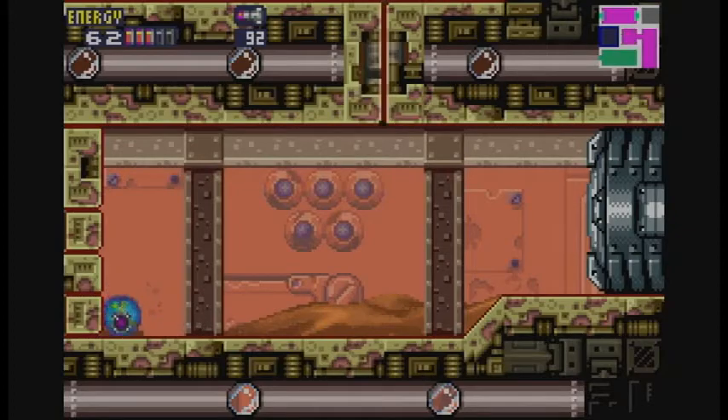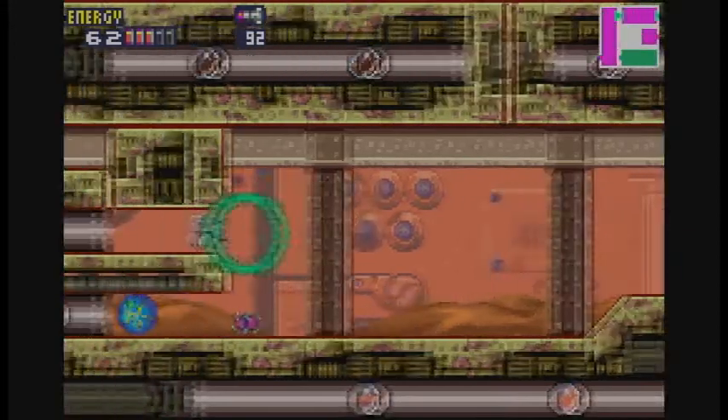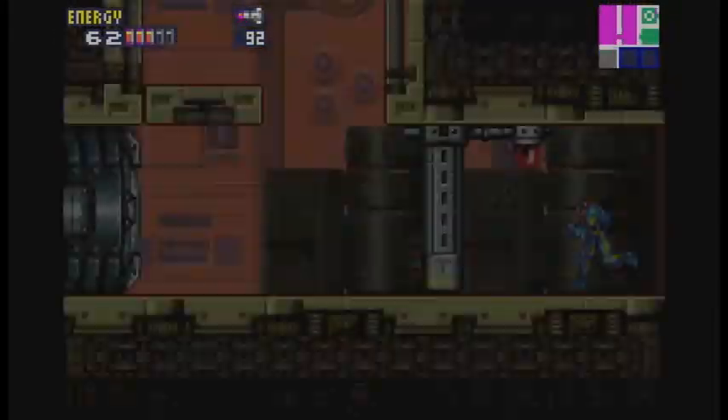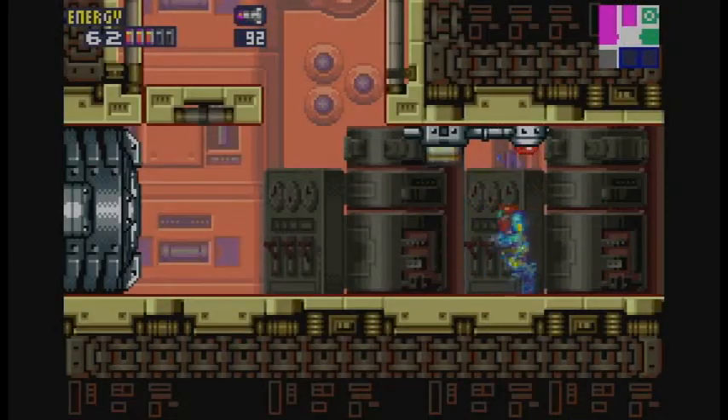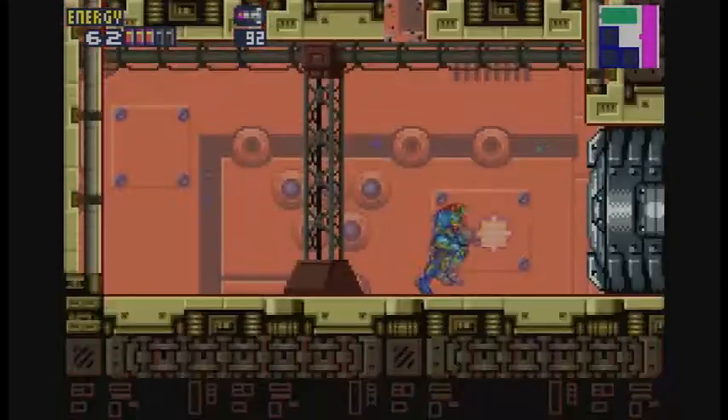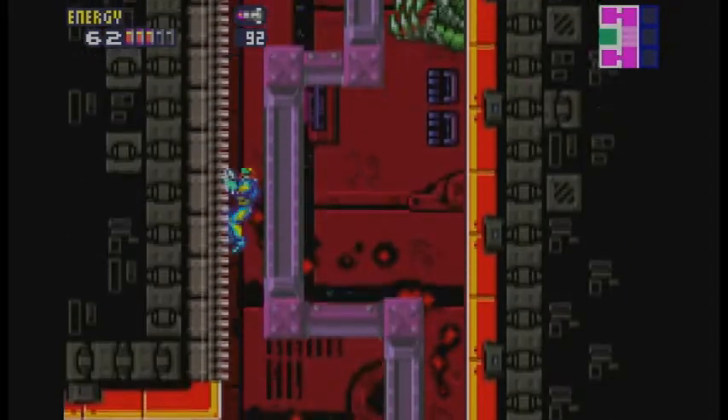For now we gotta head this way. And I fell for the fake floor trap. Yeah, there's a fake floor trap in that area, and it just kind of boots you back here. But I got excited for a second, because there's actually something kind of neat about that little room there. As you saw, there was a missile tank there.